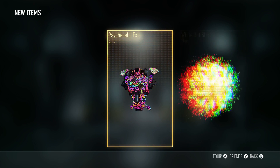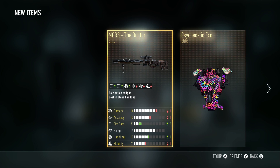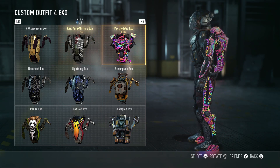Oh look at that — we got a triple elite! Holy cow, we got the Psychedelic Exo, the Whiteout Shirt, and the Moore's Doctor. The snipers are going to be jealous. I've never gotten a triple elite — that's absolutely insane!